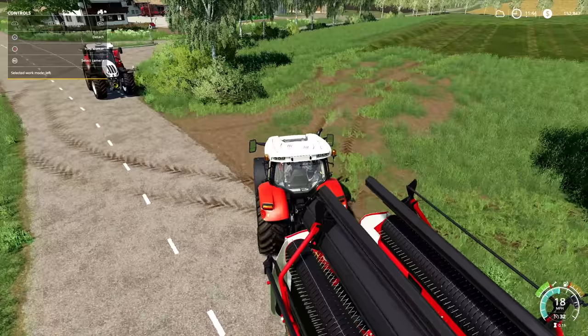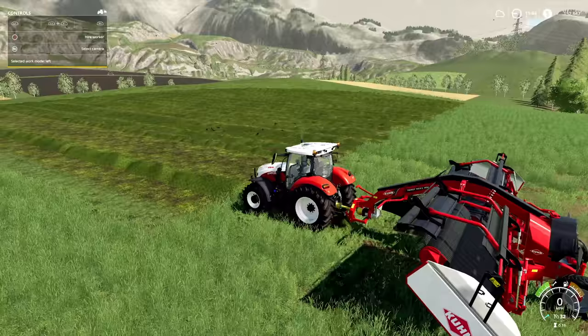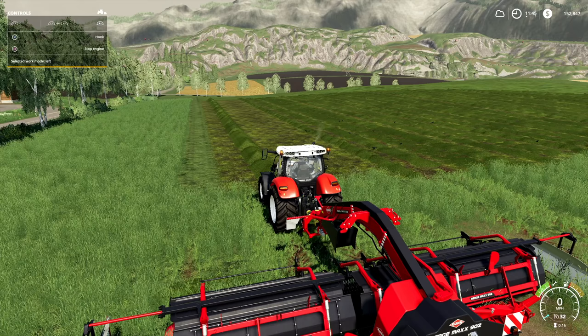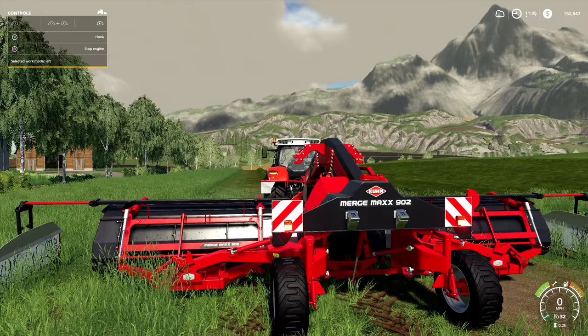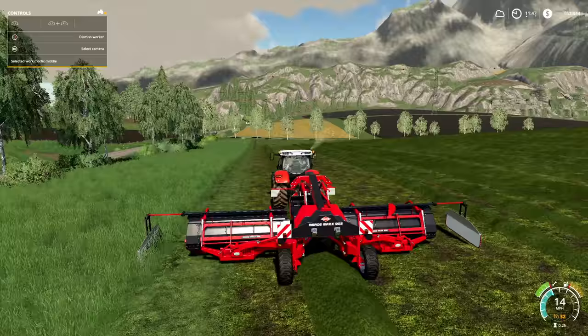I think we're going to have to open it up for it to actually change. Let's send it back down to get everything together — this thing is awesome, that is incredible. Let's lower it and see if we can change the work mode. 'Change selected work mode left' — but I don't want left, I want right. Fold, lift... figured it out — we've got it.